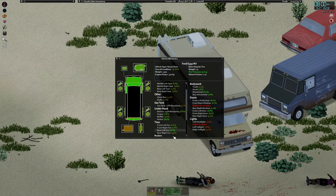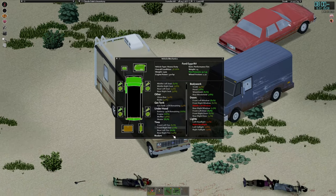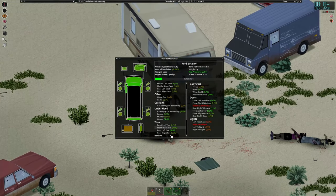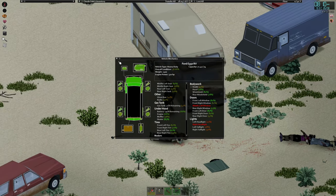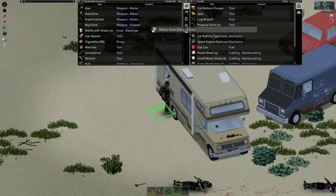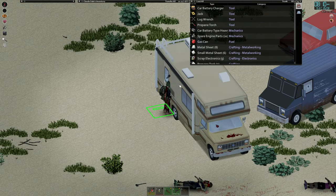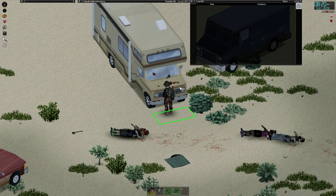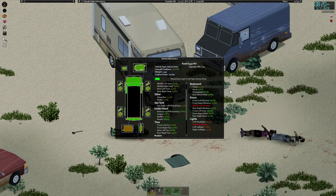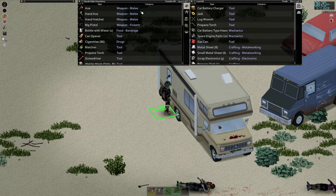I think what we're going to do is go and have a look at a hardware store — maybe keep an eye out for some new car parts. We can repair this with a metal plate, metal sheet, propane tank — just so it's done. We've got the extra storage, not that we really need it, but I want to get it done. The trunk took a bit of a beating. 97 — that's better. We've got plenty of space in there now.